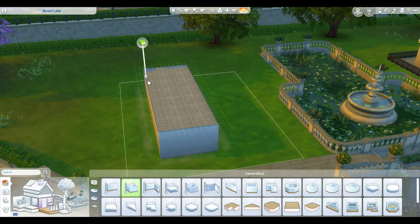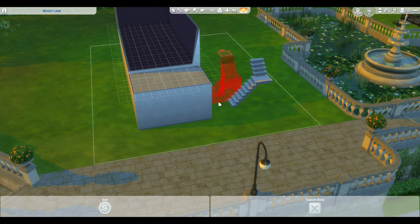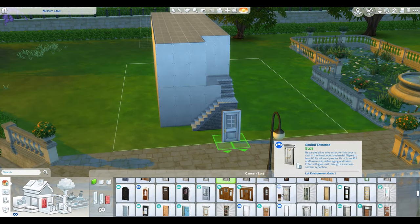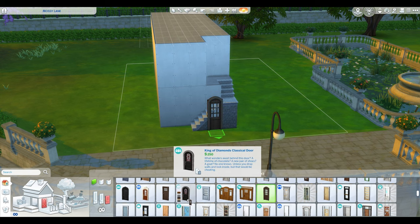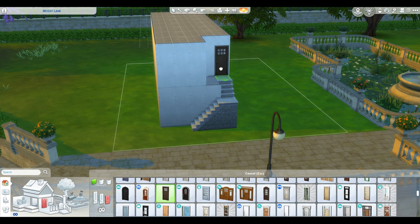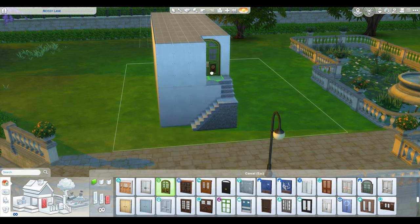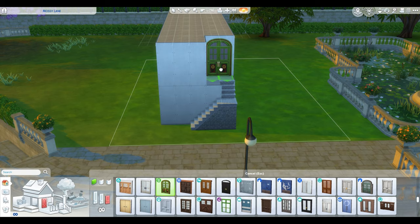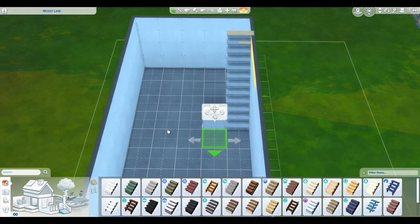I want some stairs up to the front door, so let's pop some stairs in. I've been looking at the surrounding builds and they all have sort of rounded front doors, so I'm trying to find a rounded front door that I like. This one's pretty cute with green, so let's do that. I don't know if I'll keep the green.